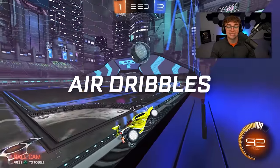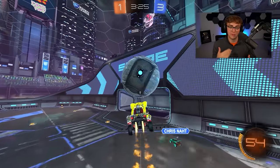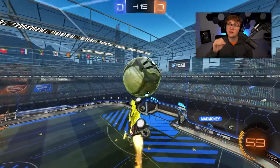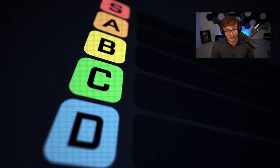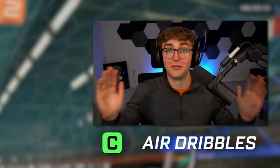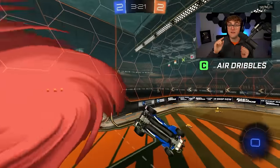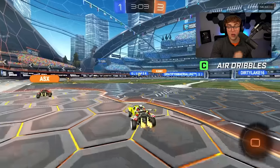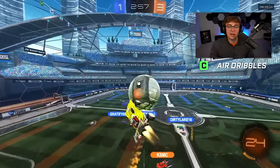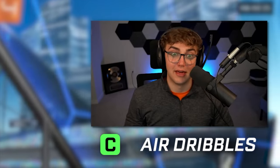Air dribbles I'm putting significantly higher on this list — C tier. They are still very hard to learn; you need the same aerial car control as double taps, ceiling shots, and flip resets. However, there are way more situations they're useful in game. Air dribbles go C tier — same tier as wave dashes but for completely different reasons. Air dribbles are super hard to learn but very beneficial in some cases; wave dashes are super easy to learn but the benefit isn't massive. I'd put air dribbles just below wave dashes — learn wave dashes before air dribbles.